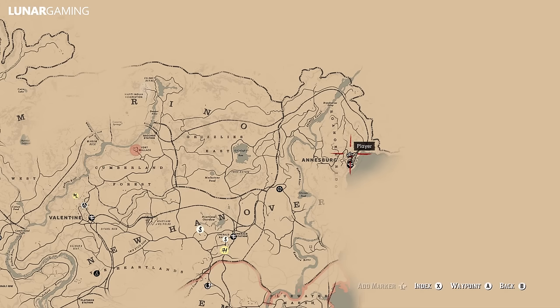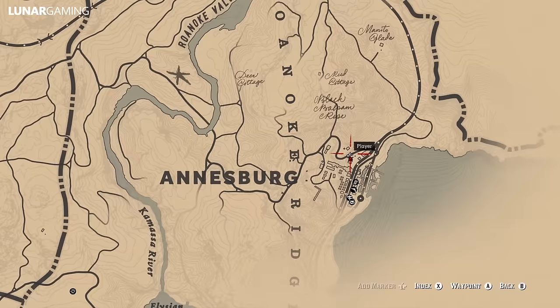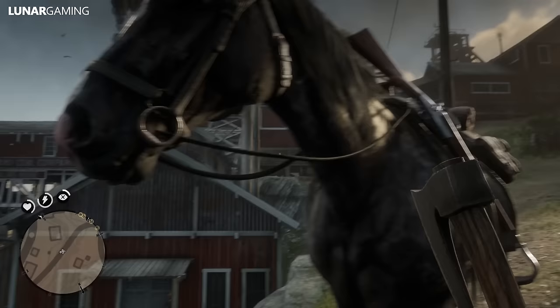Our final hatchet is east of here again and this one's actually in Annesburg, the small town on the coast. Head to this mining town and at the north end of the town on the map there is a small building in front of the bigger Jameson Mining and Coal Company building. The hatchet is easy to find — it's stuck in a wooden stump in front of this smaller building.